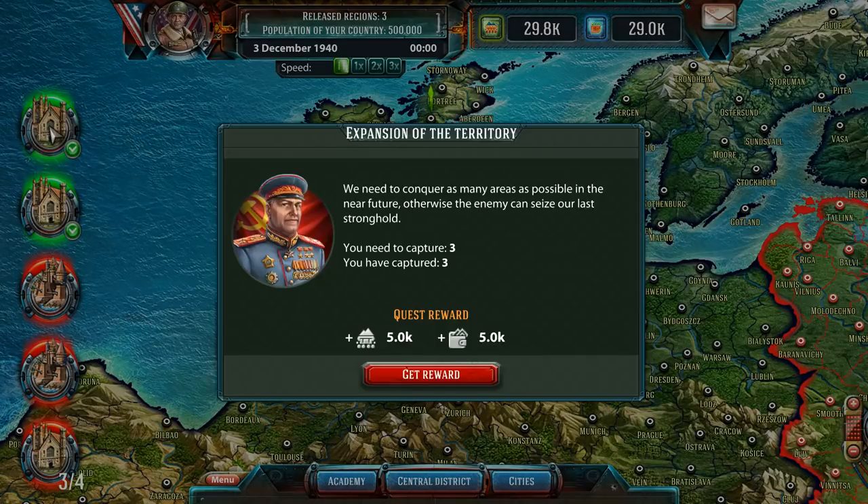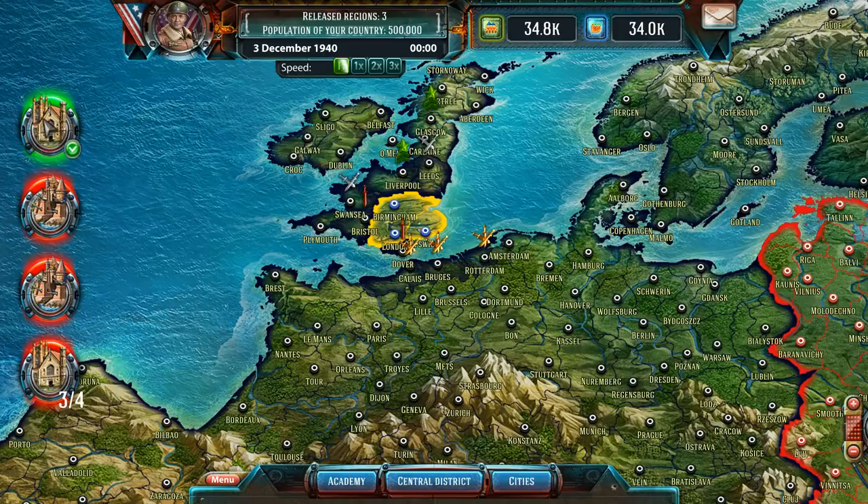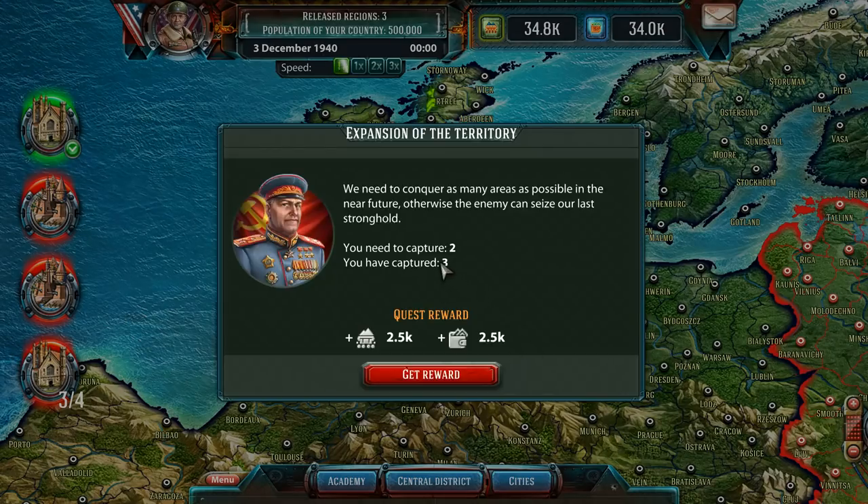On the left-hand side there's a quest reward area. I'm guessing these are quests that we're going to be doing. We need to conquer as many areas as possible — you need to capture three, and we've captured enough, so the green ones mean we've completed the quest and get a reward. Same thing: you need to capture two and we've captured three, so we're going to get more rewards for that.